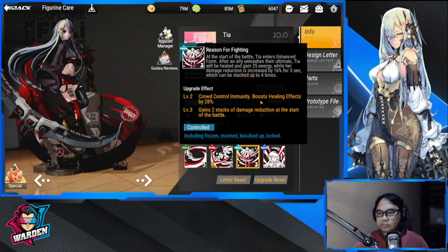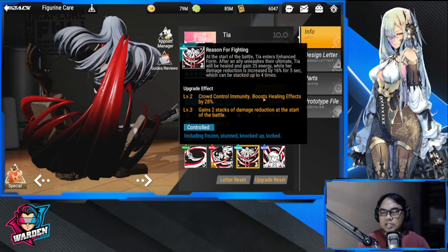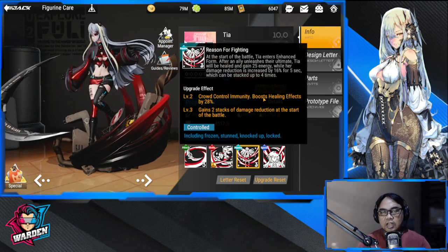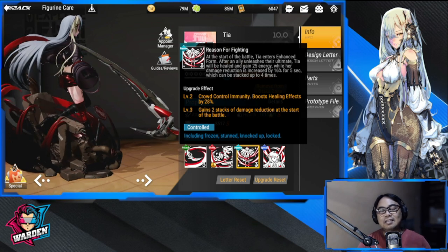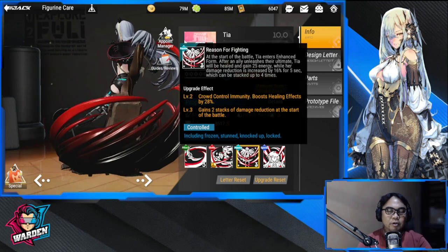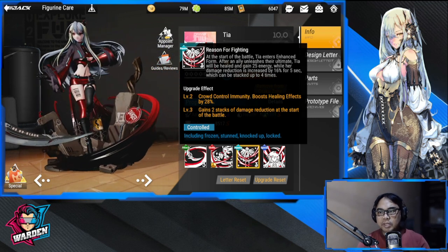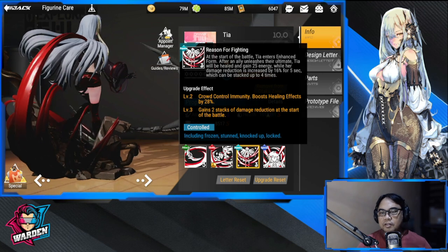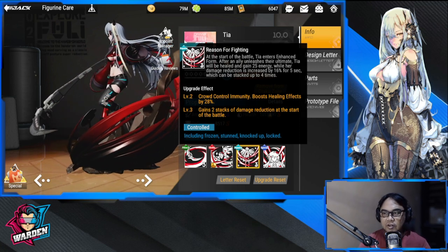Now for her passive, 'Reason for Fighting': at the start of battle, Tia enters enhanced form after an ally unleashes their ultimate. Zephyr gives her energy, and Empress also comes in because Empress unleashes her ultimate as quickly as possible. So Zephyr, Empress, and Tia are actually the perfect trio. Tia will be healed and gain 25 energy — that's where all the magic happens in terms of energy gains.